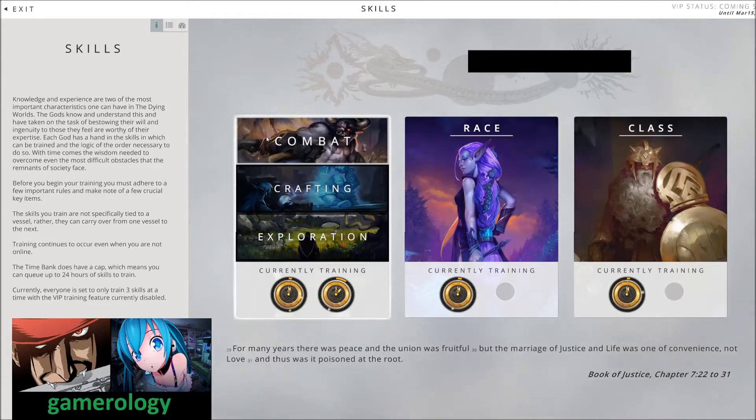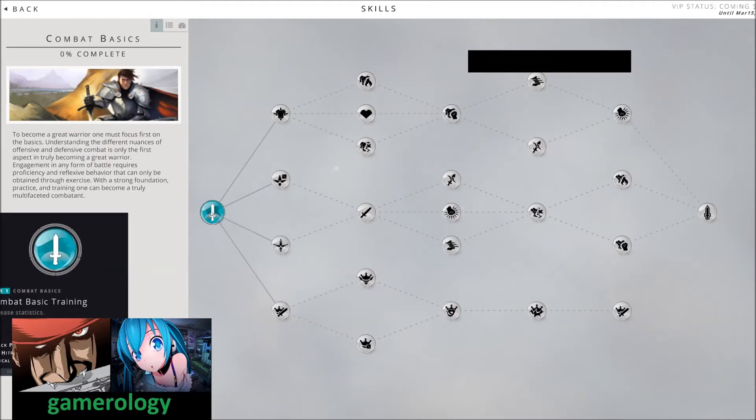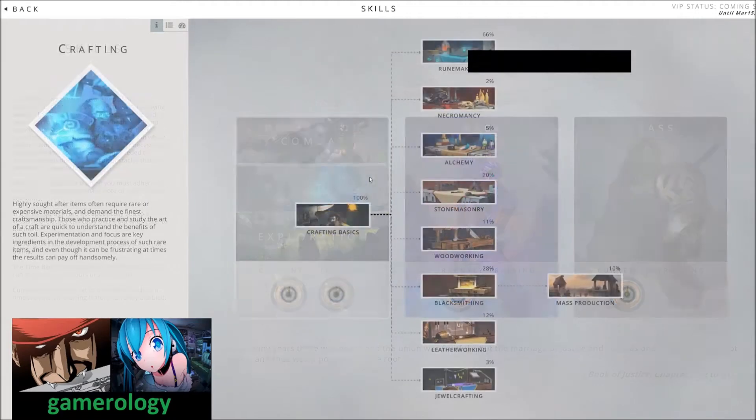For example, if you are a pure PvPer, go for combat and start training your abilities right here. Keep in mind this is not character-bound — what you train here applies to all your characters.